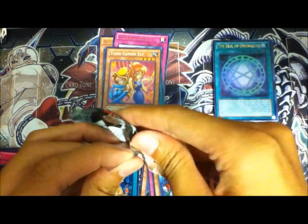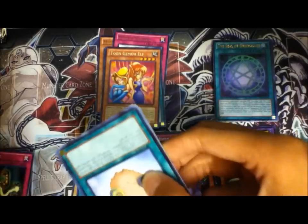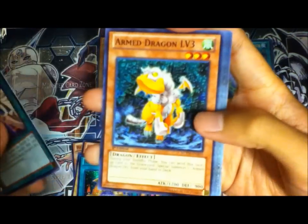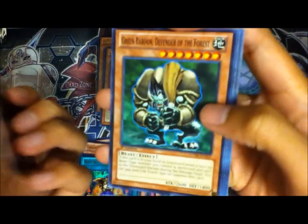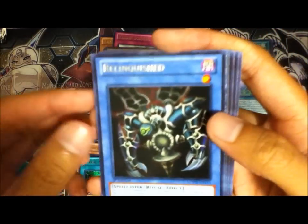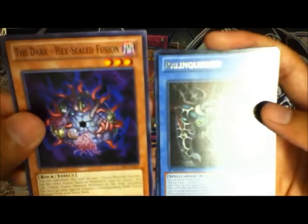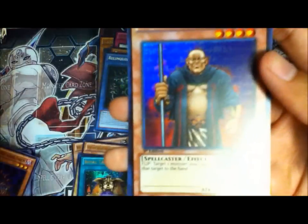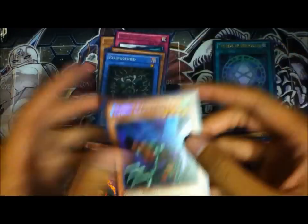The secret rares are kinda not too good, but let's see if this last pack makes up for it. Level Up, Arm Dragon number 3, Stray Lambs, Green Baboon, Defender of the Forest. Beiige Vanguard of Dark World is our rare. Dark Hex Infusion, Gravekeeper's Guard. Our super rare is Malevolent Catastrophe. And our secret rare... Common Charger.